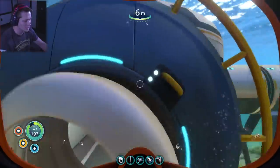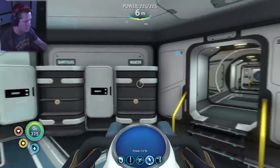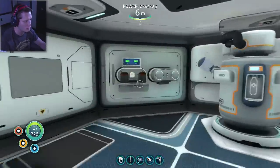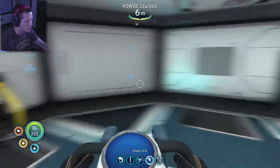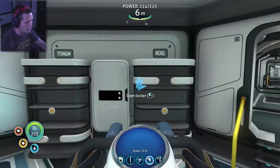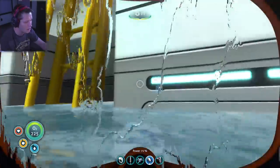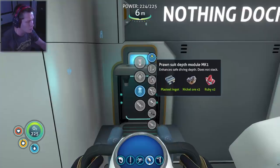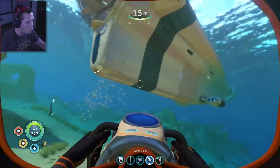Let me show you guys the base. I've added another multi-purpose room — this is our new storage room, completely lined with lockers. We even have some extra lockers we haven't filled yet, saving room for the future since we're getting lots of stuff. We've also got power cells charging and a filtration machine and bed in the second section. Now, we're making a prawn suit depth module mark one and installing it — the prawn suit can now go to 1300 meters!